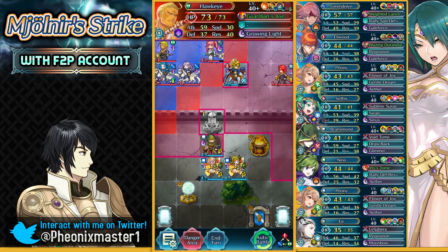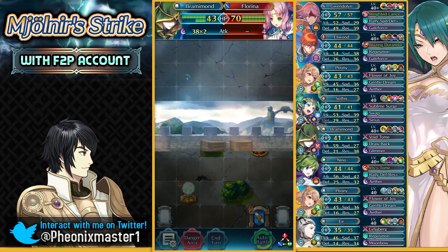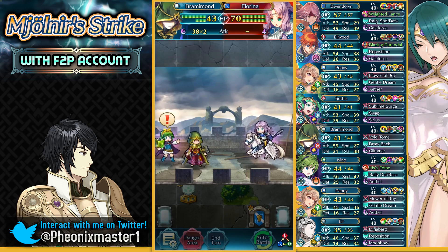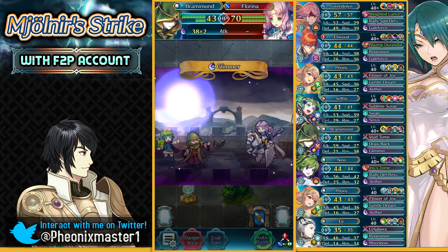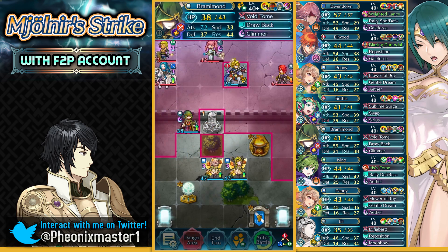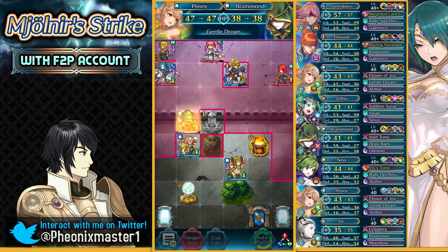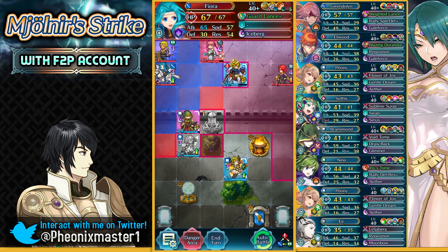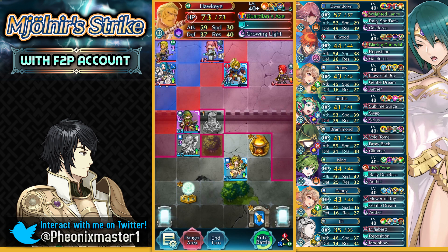Hawkeye is definitely gonna be annoying. I wish I had Muspel Pyre here. Unfortunately, I do not. I'll just nuke Florena. We're just missing Farina here — Florena just showed up right beside Fiora. Honestly, I would have liked Farina to be in the game way more than Fiora; I find her way more interesting. Fiora is definitely the least favorite of the three sisters for me at least.